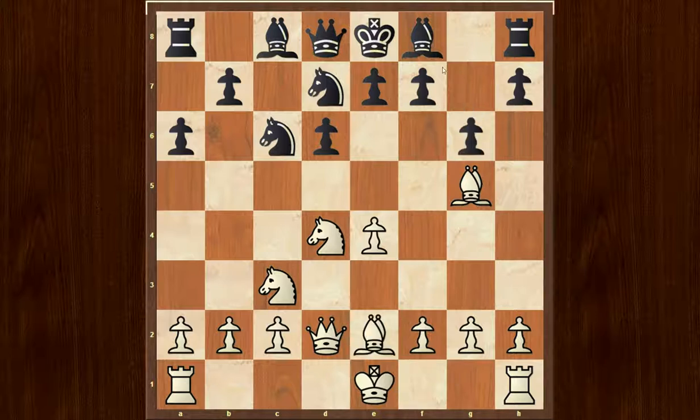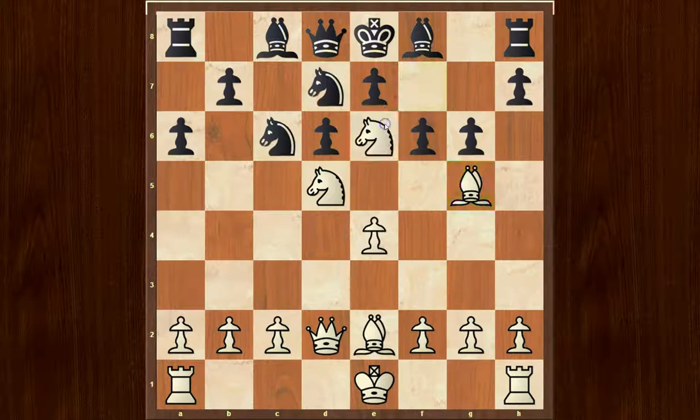So black wants to fianchetto his dark square bishop to g7, followed by castling on the king side in his next move. Now white played knight to d5, the best move. And in this position black played f6, and this is a blunder. This is attacking the bishop, but most importantly, white's knight will now go to e6 square in the next move, and you can see that this knight on e6 is a pure monster.